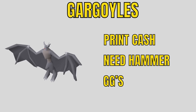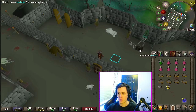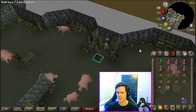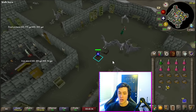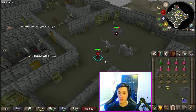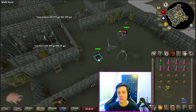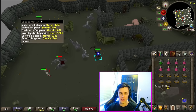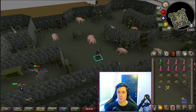Gargoyles are one of the best early game moneymakers. You need a rock hammer to finish them after you lower their HP — I recommend getting Gargoyle Smasher from the shop to do this automatically. You could also kill the boss variant; it's a fun fight with some good combat achievements, but you do make less money than at the normal ones. For normal gargoyles, use a melee setup — the Fang is super strong here, and the Scythe is also really good. Just auto-retaliate; they don't hit you very often so you don't need to pray against them. The best place to kill these is in the basement of the Morytania Slayer Tower.